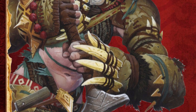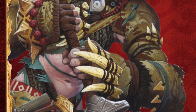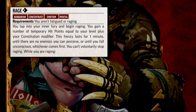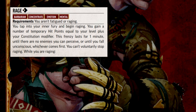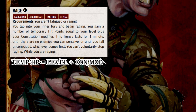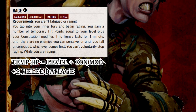Barbarians have a much more reckless fighting style than other classes. Using their Rage action, they become consumed by battle and gain a variety of bonuses and penalties. When a Barbarian enters the Raged state, they gain Temporary hit points equal to their level plus their Constitution modifier, and two additional damage with melee weapons and unarmed attacks.